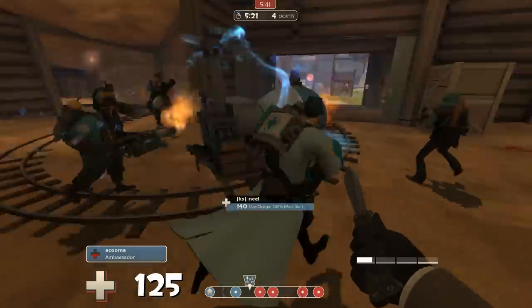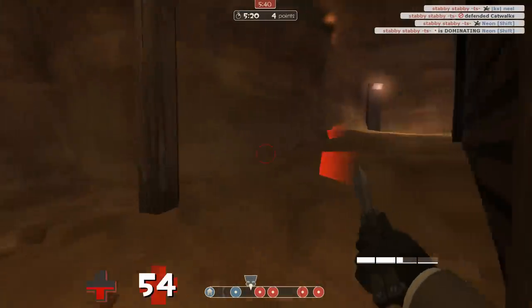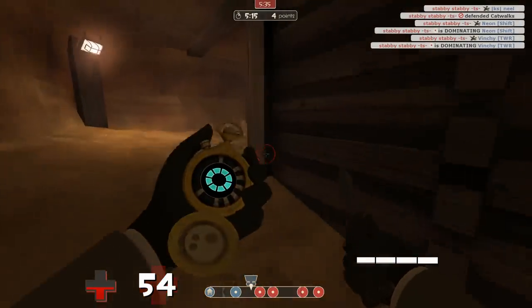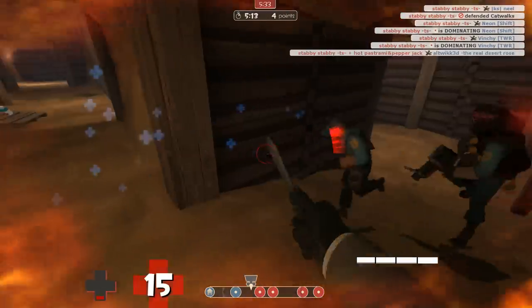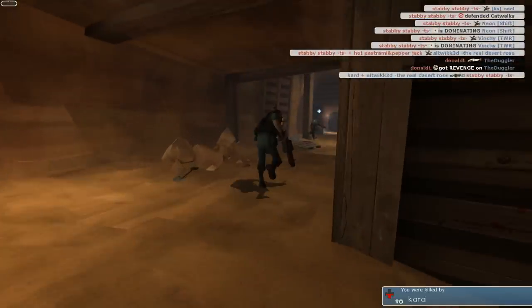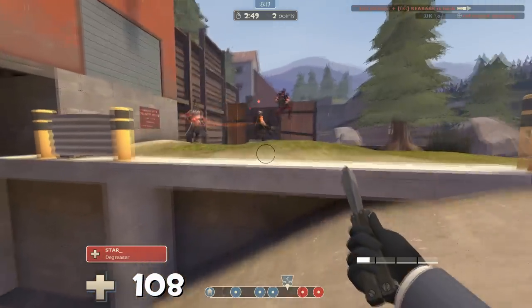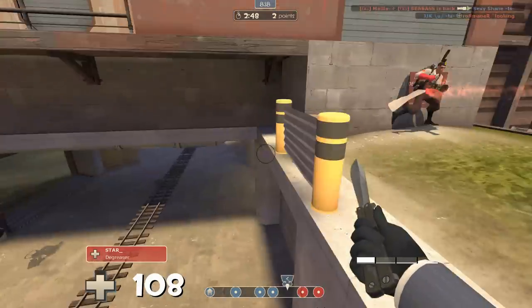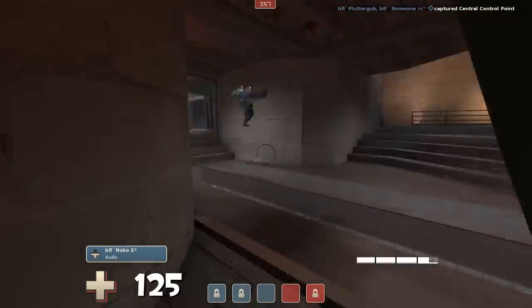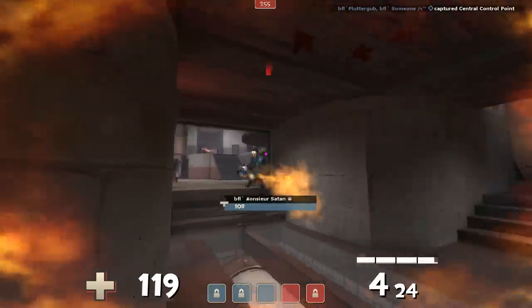Sometimes you're going to have to decide whether you get stabbed or die. Here I'm being chased by a pyro and likely going to be lit up if I just run, so I decide to go for the kill even though it's going to get me killed too. Here I'm charging this demo just so he's forced to take out his melee — my only hope is a trickstab. In Highlander, trickstabs are mostly desperation moves and not something I do aggressively.